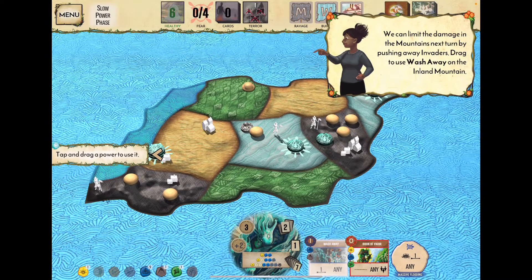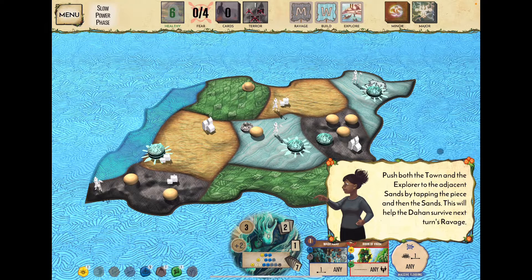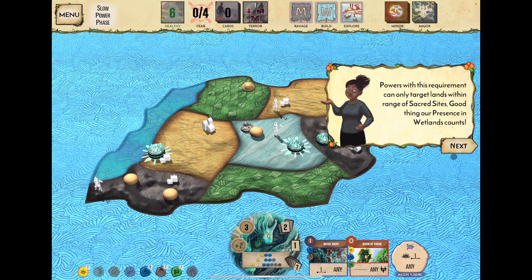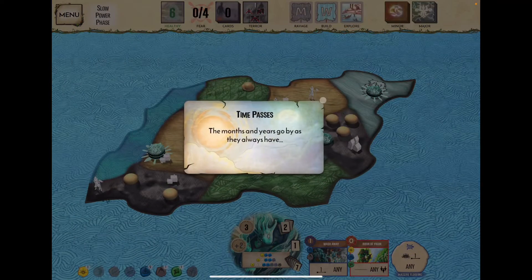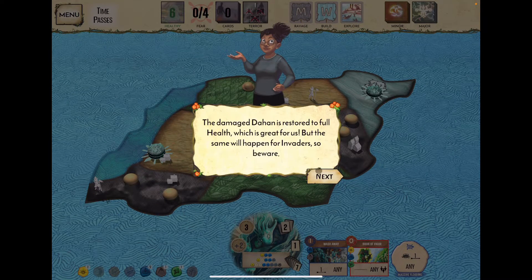We know next turn they'll ravage in the mountains, build in the wetlands, and explore somewhere. We use Wash Away to limit damage in the mountains by pushing invaders, then use Massive Flooding to push an explorer from the top-right wetland into the sands where nothing is happening.